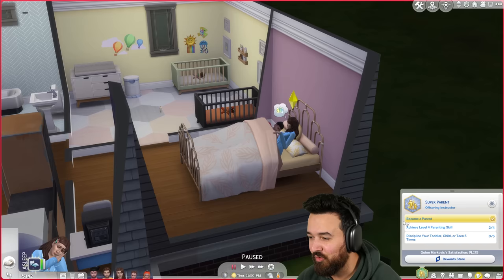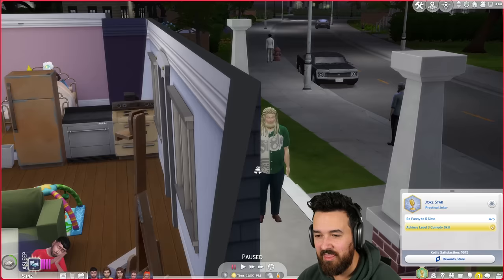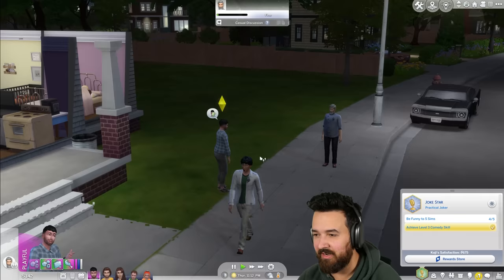We can't do discipline until they're toddlers, so we'll try to level the parenting skill. For Koji, we need to find five Sims. There's a random dude outside my house — I can't figure out how to just talk to him. The only option is to invite him in, which I don't want. Oh wait, I think it's because I was asleep I couldn't just talk to people.